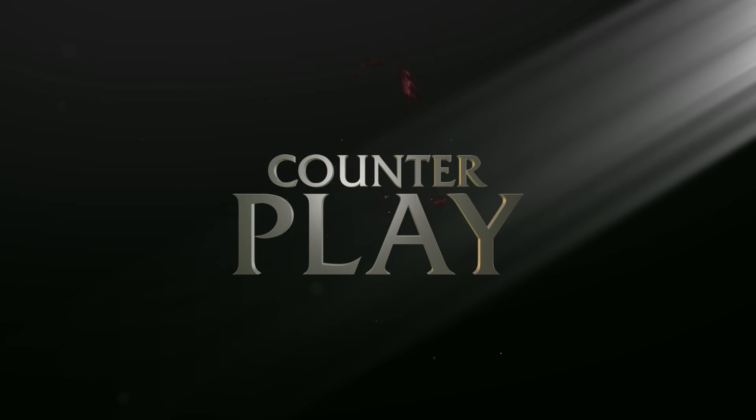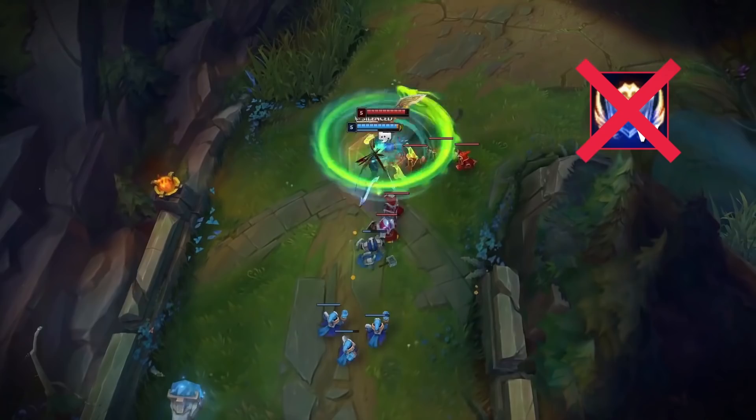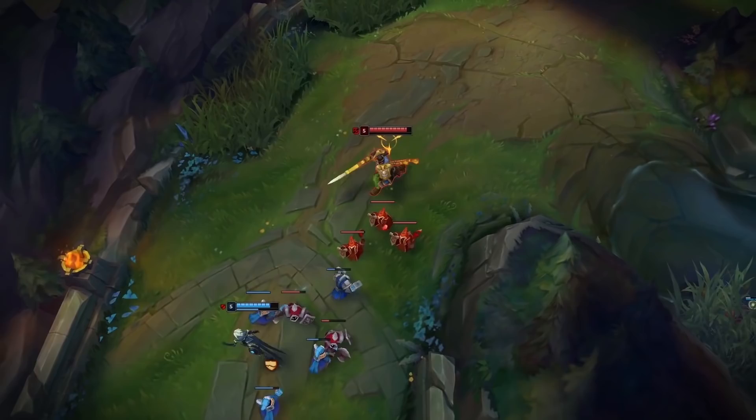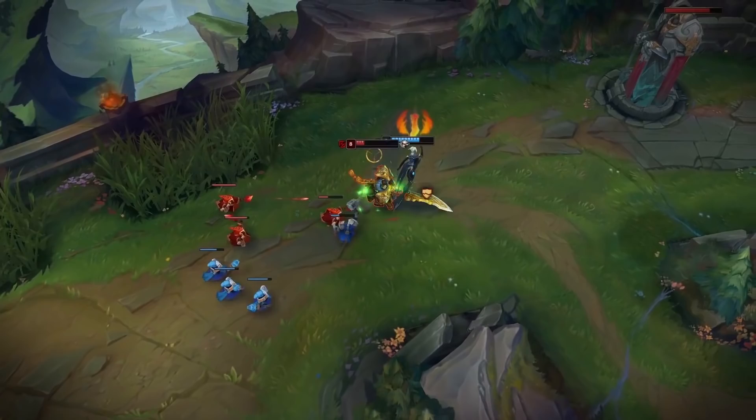Hello, summoners, and welcome to counterplay. This time, we'll be taking a look at Garen. The best opportunity to trade with Garen is when his W, Courage, is down. Not only does it reduce damage for a short period, but it also grants Garen a brief window of tenacity. If you see Garen's armor glow with shields circling around him, that is him using his Courage. The ability has a very long cooldown — 24 seconds at rank 1 — and leaves Garen at his weakest point to ganks and trades during that time.